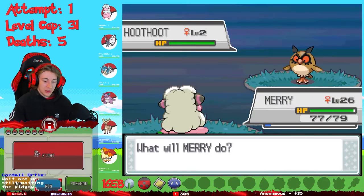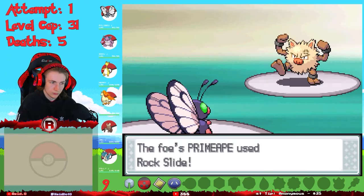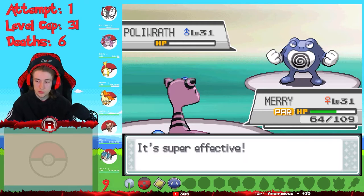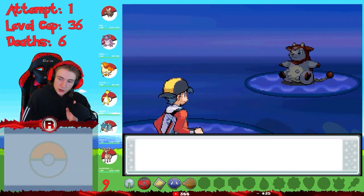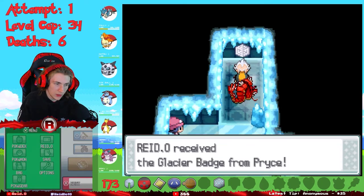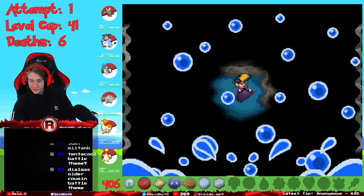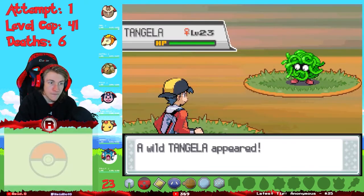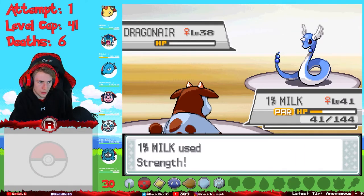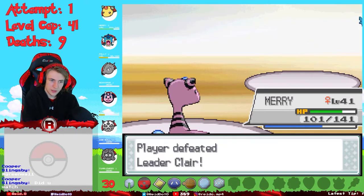I had my longest hunt yet and it was for a Pidgey of all things. It took so long the day turned into night and I had to get a Hoothoot instead. The fighting-type gym leader Chuck killed my Butterfree with a rock slide, but I finished him off with a balanced team effort for the fifth badge. My arch nemesis Miltank joined the squad along with a shiny Sneasel. Pryce's ice types were no match for my roster, so the sixth badge was a cakewalk. I caught a shiny Tentacool before destroying Jasmine's steel types for the seventh badge.